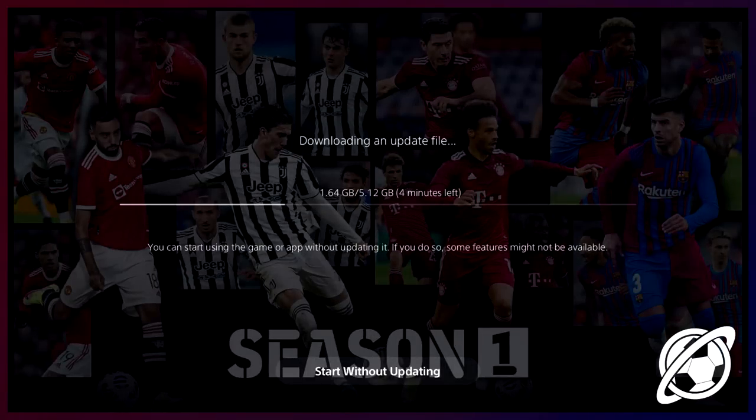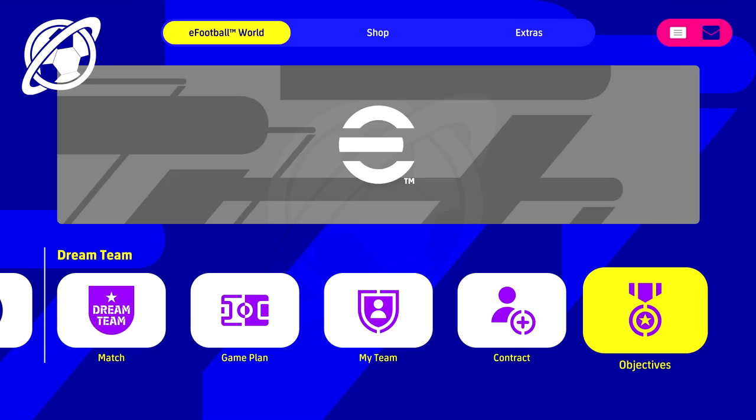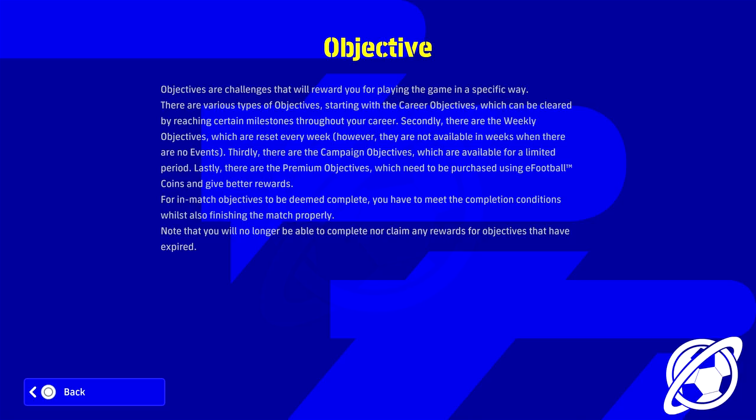The first thing you're going to see that's been added for v1.1 is the objectives tab on the main menu. We're going to read this out and have a talk about what these could mean — potentially it could be game-changing for eFootball, especially with Season 2 kicking off on the second or third of June depending on your time zone.